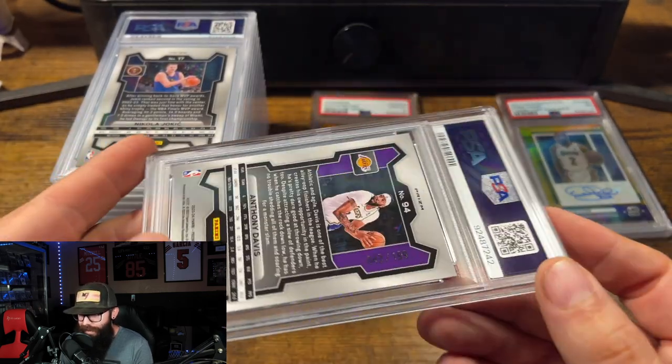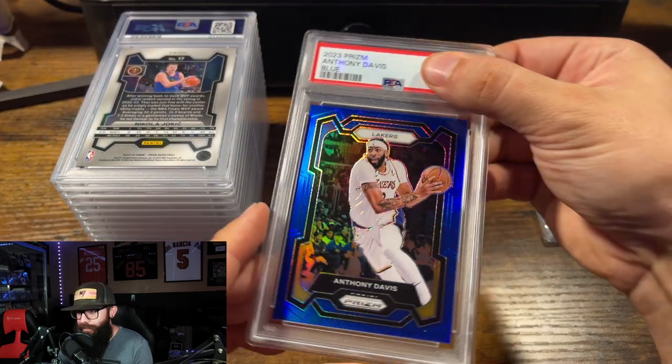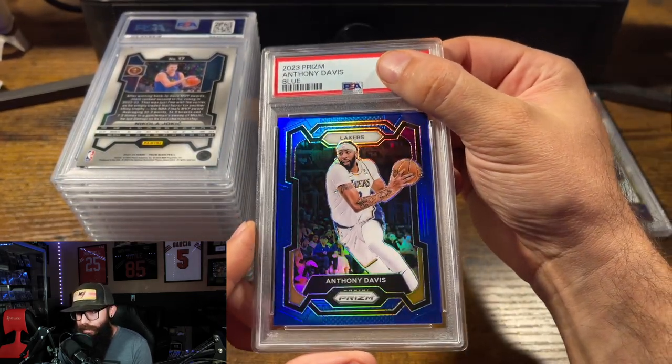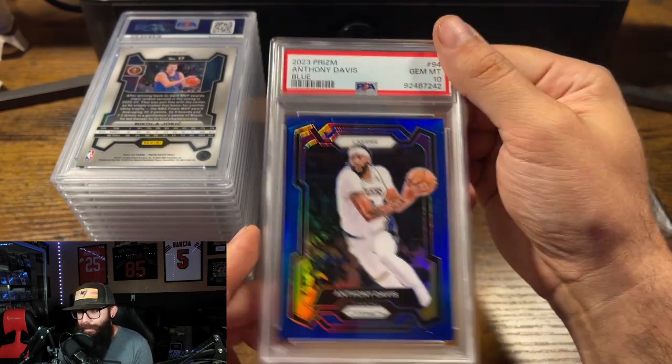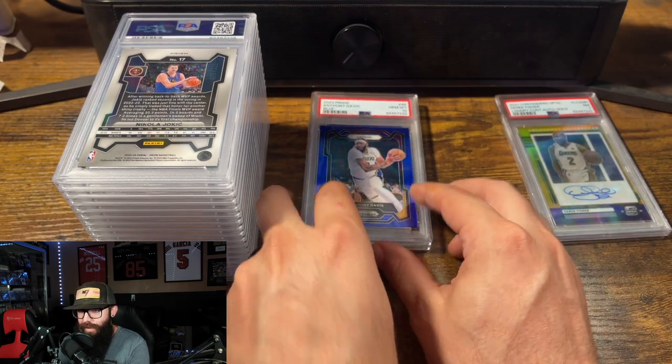This one is mine as well — an Anthony Davis out of 199 from this year's Prism. It's the blue. I believe I had this one pregraded at a 10 as well, otherwise I don't think I would have sent it. Boom! Gem Mint 10. We're starting off strong.